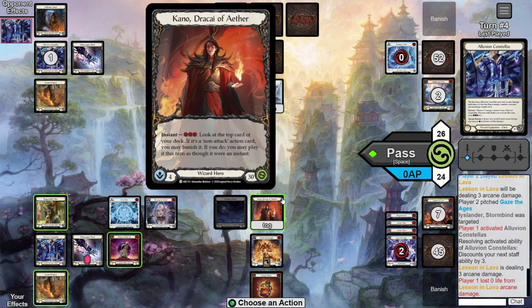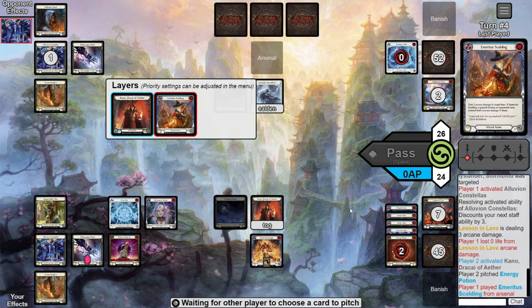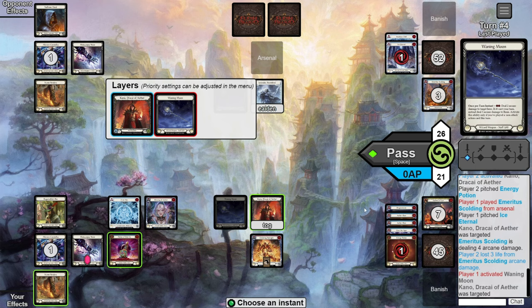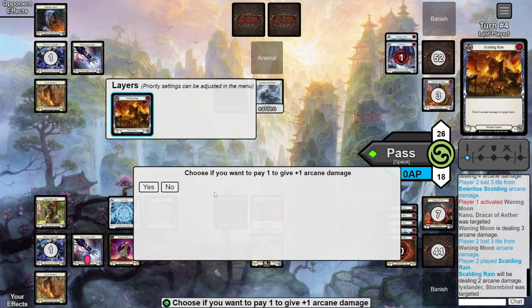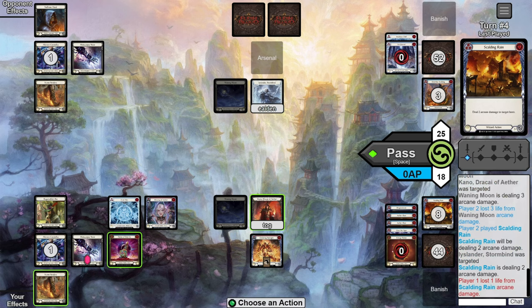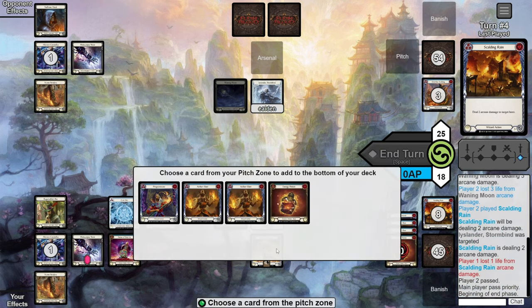We Kano one more time, but the opponent responds with an Emiridus Scalding into a Waning Moon for seven damage total. I choose to only AB1 and keep one floating — half the AB just to gain the Alluvian counter since they're so important for the matchup — hoping for a one-cost red off the top to trade health. We Kano into a blue Scalding — at least it was a one-drop. We use the floating to shoot them for two more damage and pass.